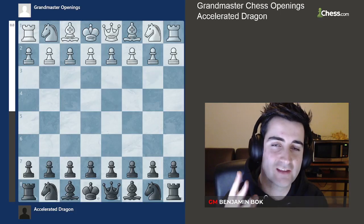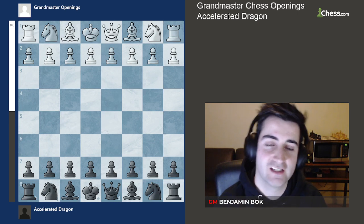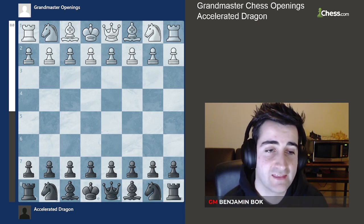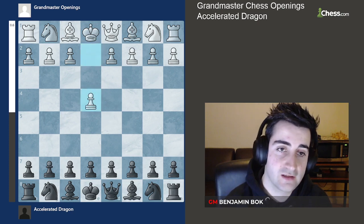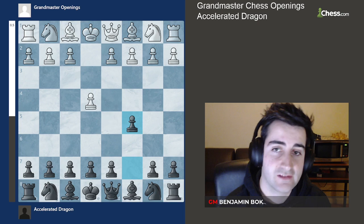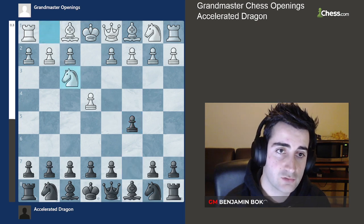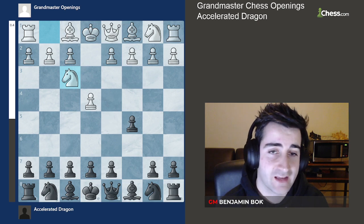You all asked for it and here it finally is: another episode of Grandmaster Chess Openings. In this video we'll have a look at the Accelerated Dragon, which is an opening against 1.e4. Against e4 we're going to respond with the move c5, and white continues with knight to f3. Let's have a very quick look at why this is called the Accelerated Dragon.